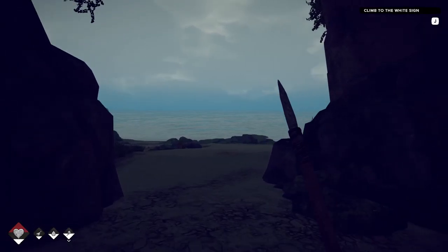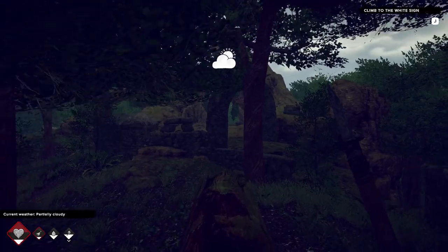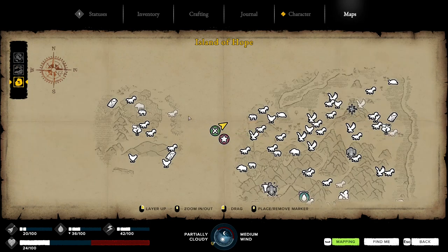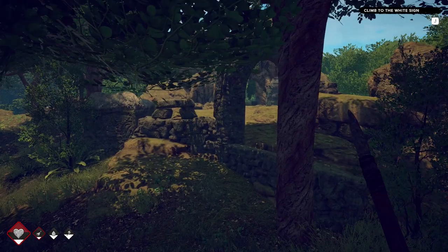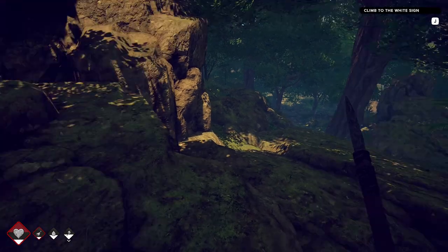If anything interesting happens I'll let you guys know. I found some more runes but I'm not sure if I've been here before, because it doesn't show up on the map. I've got these two little markers - the green marker is for resources that are hard to come by, basically the linen tree. And this one is one of the scouting trees to get a good picture.